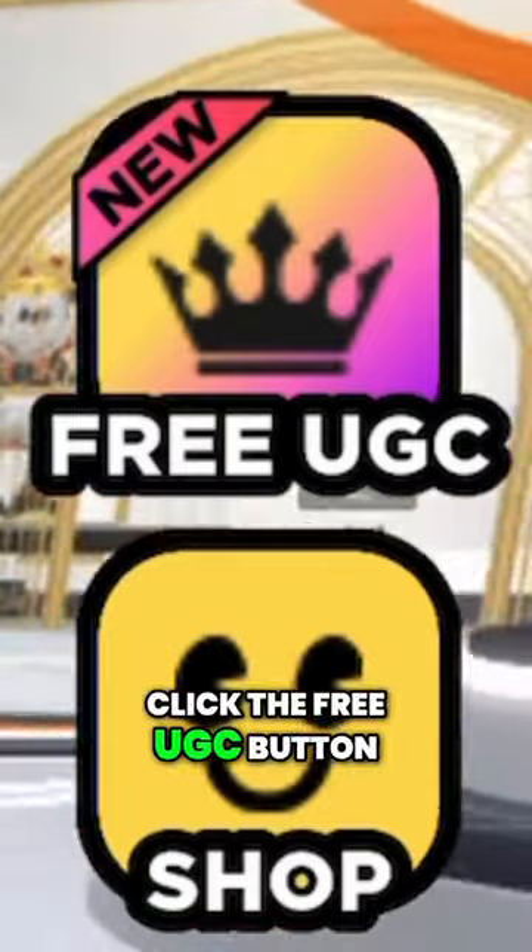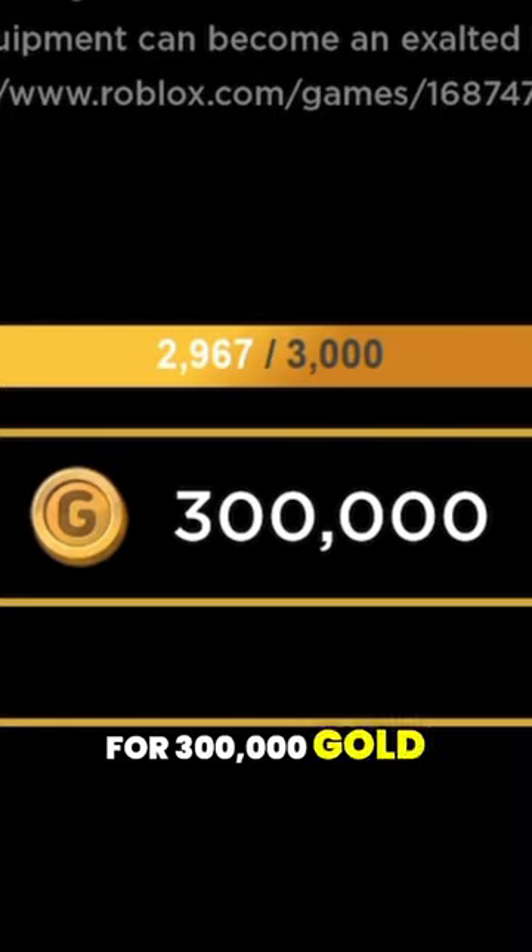Once you've done that, click the free UGC button and get the UGC for 300,000 gold. It's super easy.